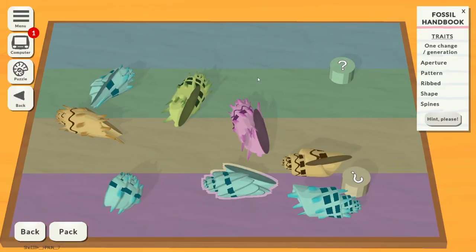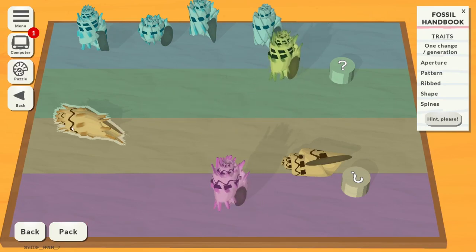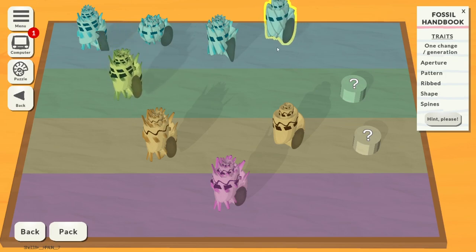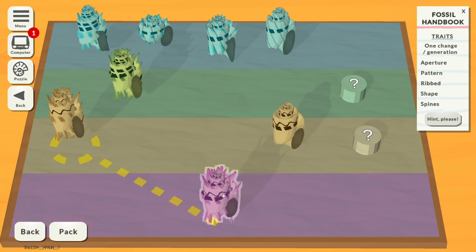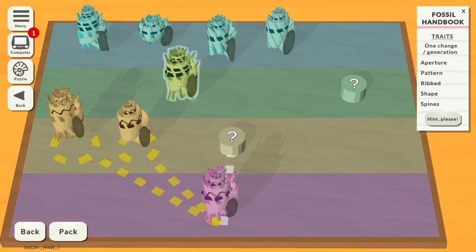Let's see what this new box brings. This one looks fairly straightforward, though there are a lot of traits that can potentially change. You get hints as well — I've never clicked that because I'm clever. The spiny ones will go on the left — they're pretty much all spiny, this one's the freak. The pattern stays the same there but changes here, basically removing the big thick line. These are all randomly generated puzzles, I should say.